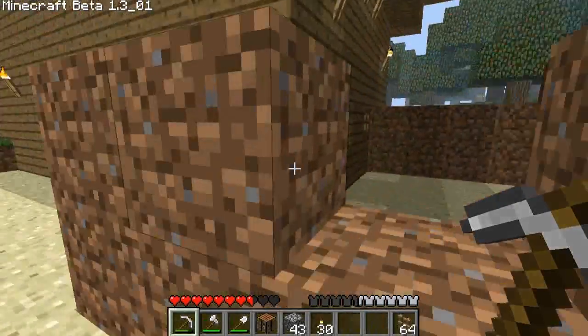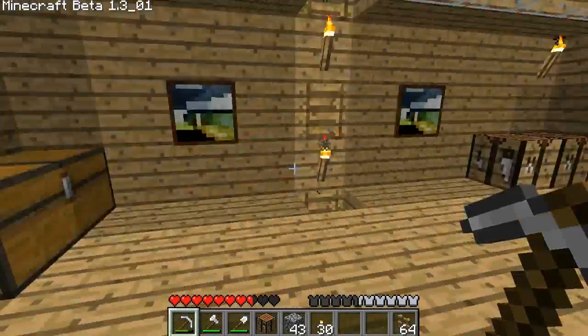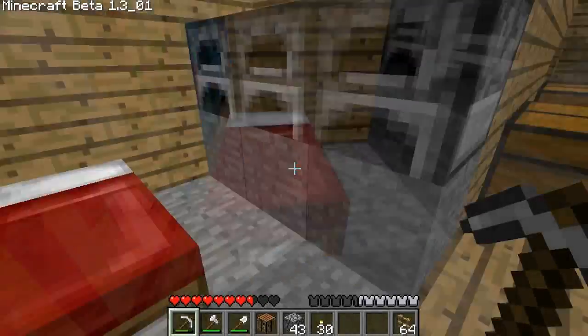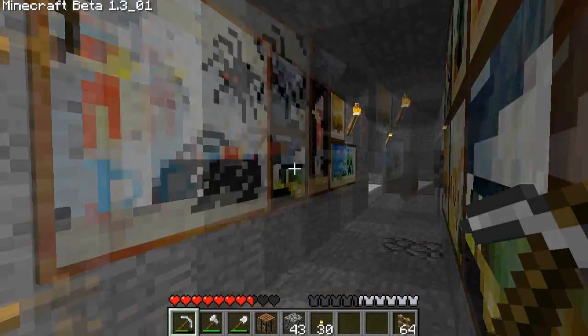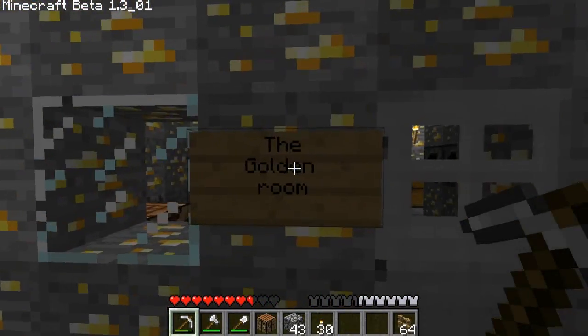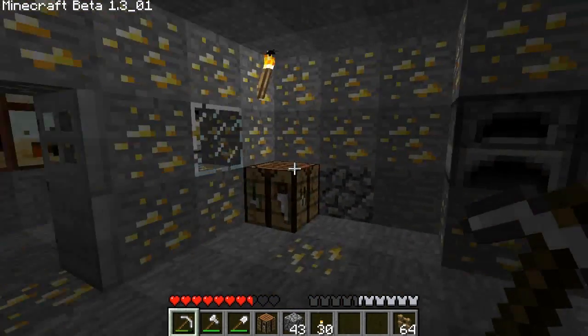This is the first house I made on this world — pretty basic, as you can see. There's some art and a bed. Going down, there's awesome art everywhere, and this is the golden room. The gold I got from mining — it's legit gold — and I keep rare stuff in here.